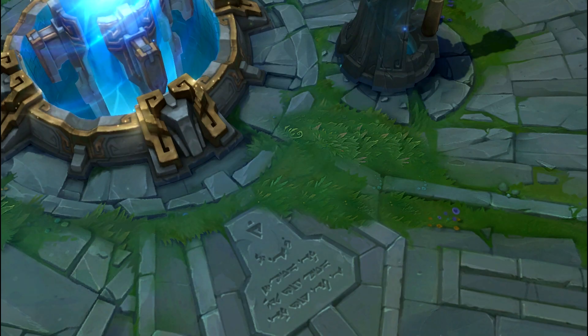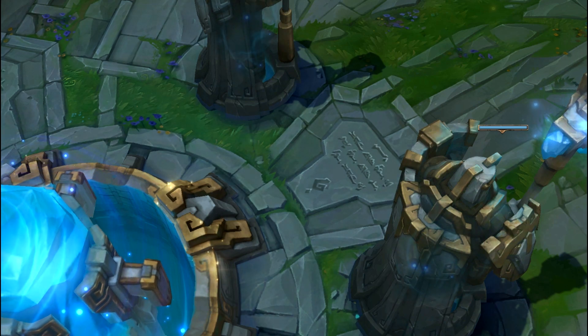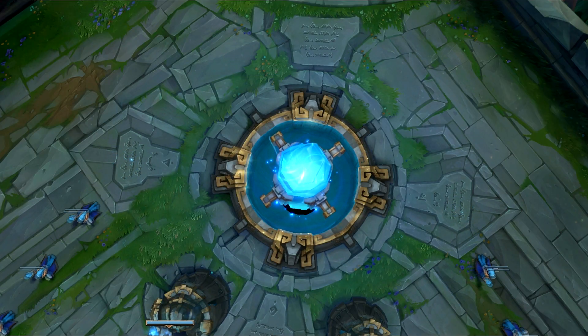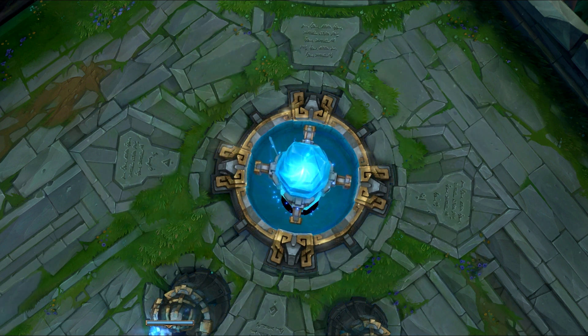Number 8: The engravings near the nexus. I'd like to think these translated to the last words of players getting out of bronze, or maybe they translated to champions yet to be released, or maybe they translated to absolutely nothing. All completely viable.